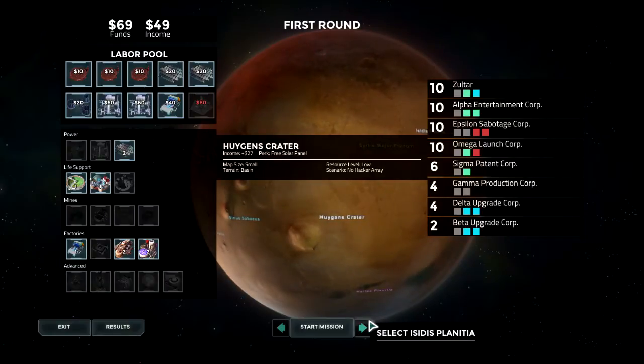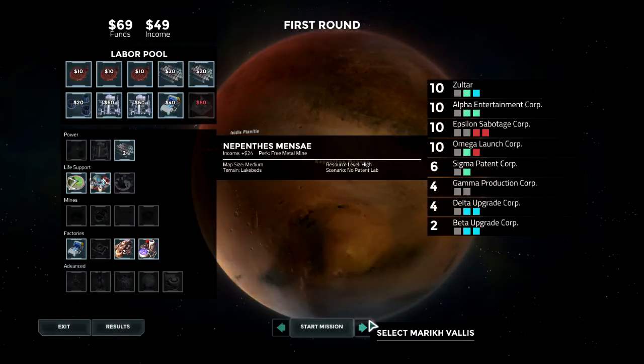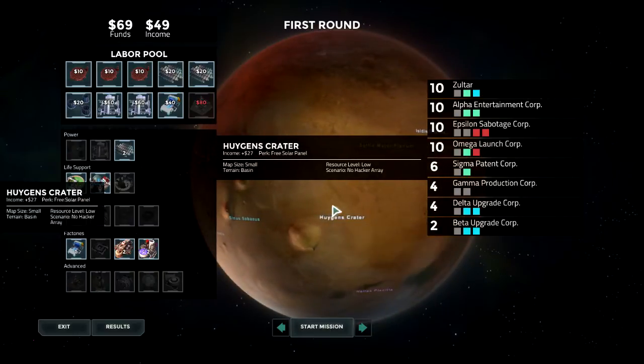Let's take a look at this next mission. Putting all that behind us. There are some interesting options here. For our next mission, we've got this plus 20 income perk with dynamite - not bad, but no patent lab. That might make life difficult for us; that's kind of our bonus, the patent lab. Here, we've got a free solar panel perk, which is very tempting, because it'll probably go down next to our headquarters and we can almost certainly use the free solar panel.